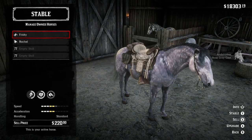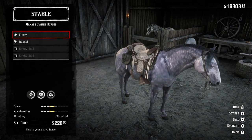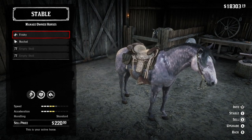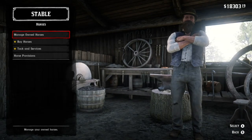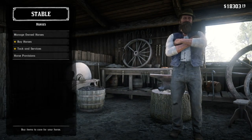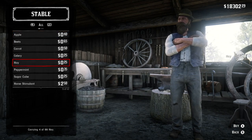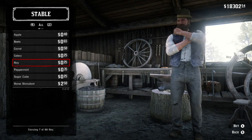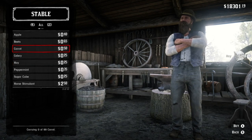It costs more for a reason. The easiest way to get a horse's level up is to buy some food — horse provisions: buy an apple, beet, peppermint, hay, whatever you want to buy — and you feed your horse.